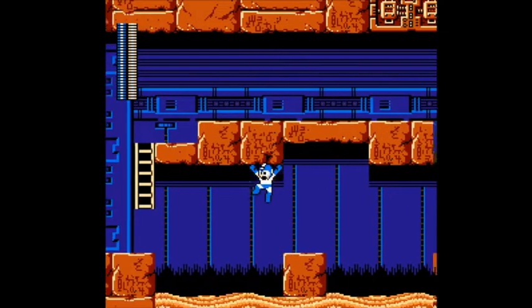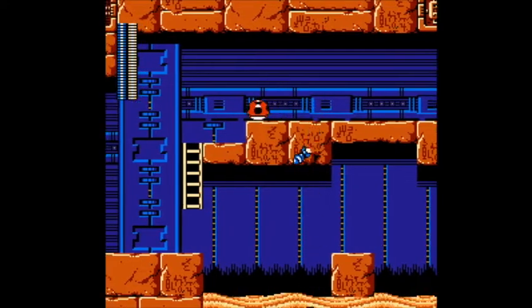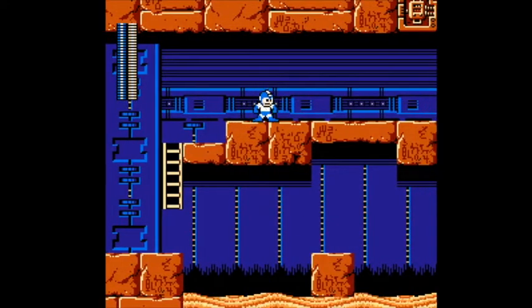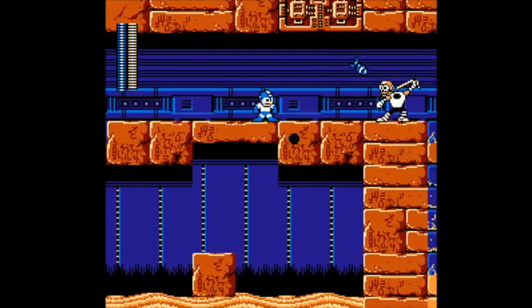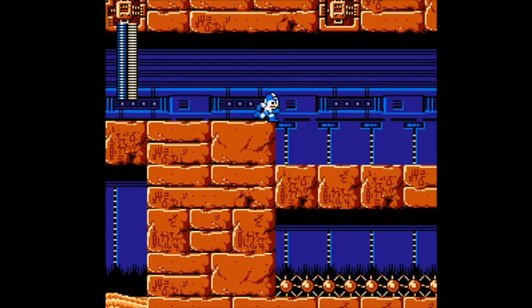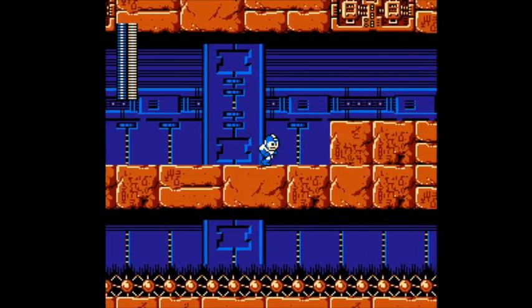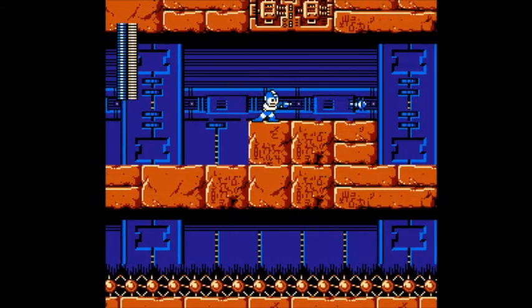Oh, that's right, I forgot — we have two drop floors here. My goal here, then, is to clear out enemies so that I can do the platforming without interruption.